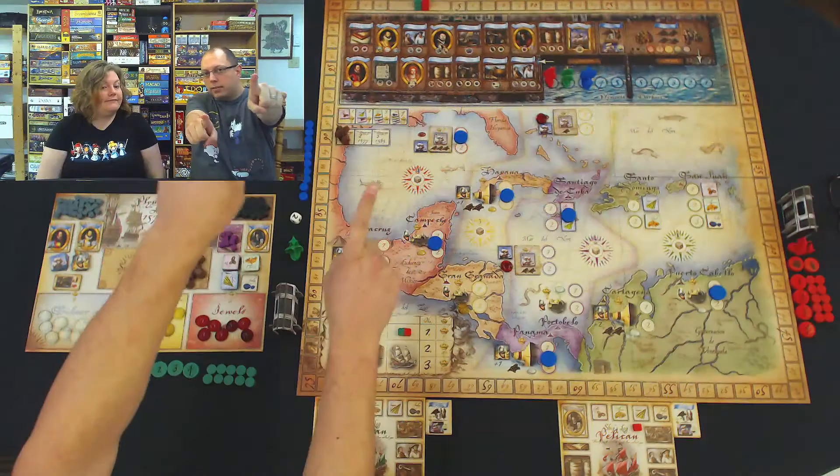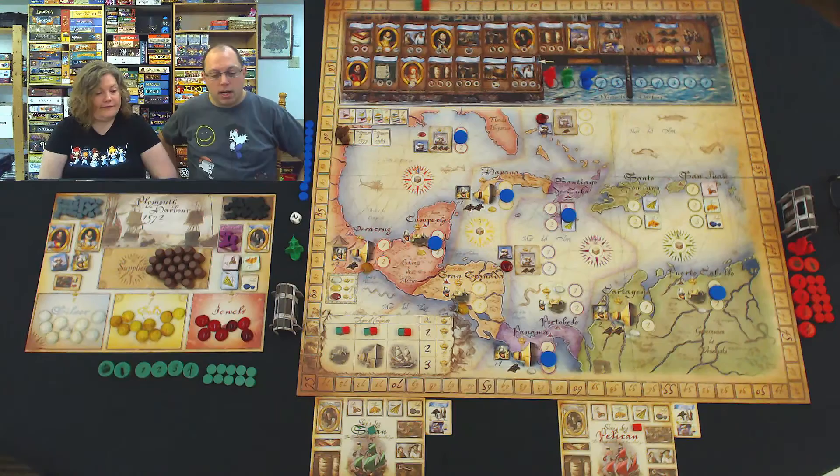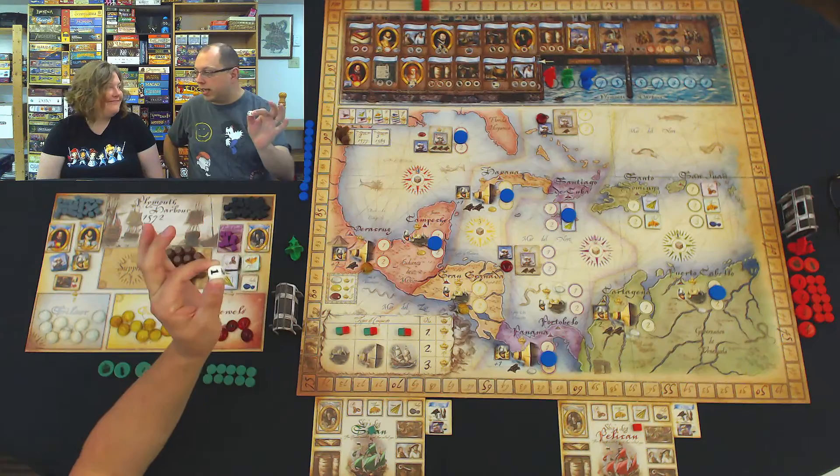We're back and we're totally set up to start. In the two-player variant you block off a certain number of towns, forts, trade areas, and galleons. They've been blocked off with the blue markers. We have a die that we appropriated from our Glenmore game, and we're going to be using this for the two-player variant.